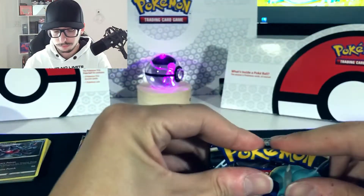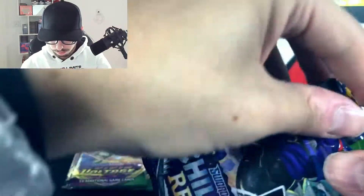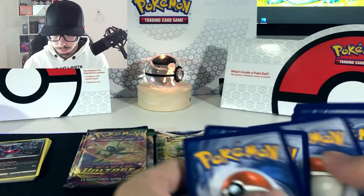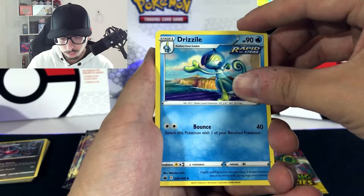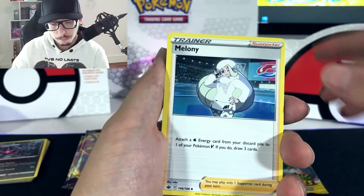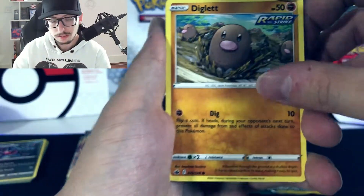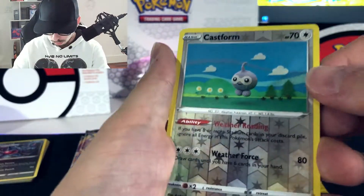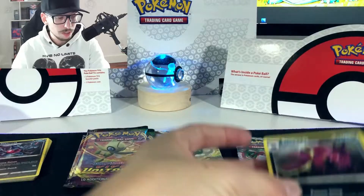Let's do Chilling Reign. There you have it — your code. We have Water, Drizola, Drizola, Drizola, Seabold, Melanie, Bonesweep, Overfro, Diglett, very nice. Larvesta, Inkay, reverse holo Castform, and last but not least, non-holo Scolipede. So far, no hits guys.